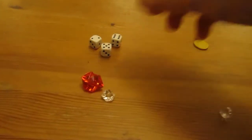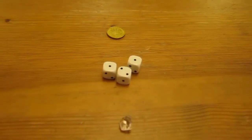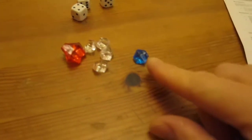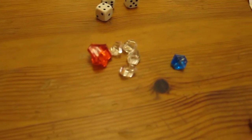He rolls a five so he gets a point - he's on six points. Player two rolls a triple four. He can't collect any points and can't spend his skull now because he's already started his roll, so he can't claim one back. The coin flips over and skullduggery has occurred!